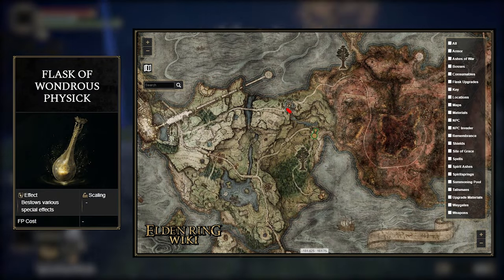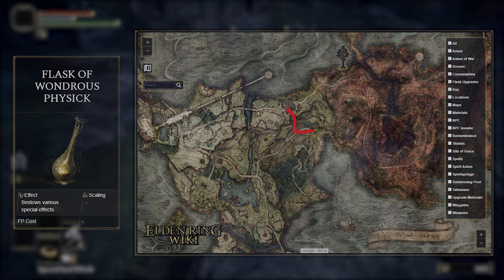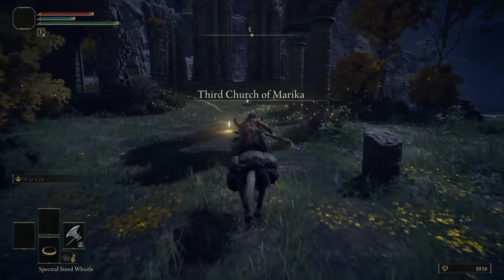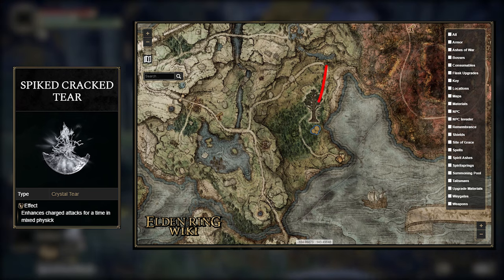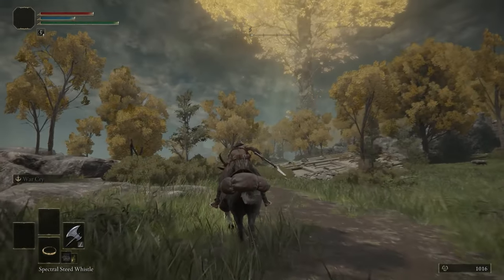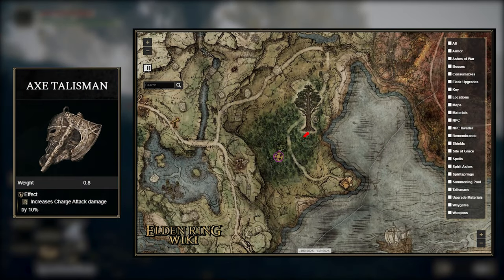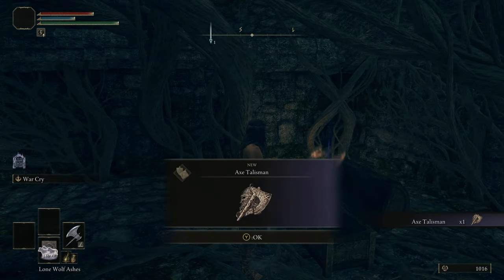Next item is the Flask. Head back towards Limgrave — if you rested at every Site of Grace along the way, you can TP to the Summonwater Village Outskirts and make your way down the cliff. Look for ledges sticking out and you can make your way down with them. With this, we can now grab the Spiked Cracked Tear, which is just south of the church. You'll find the tear on an altar next to the Minor Erdtree. Just across from us is the Axe Talisman — it'll be underground in the Mistwood Ruins. There's also a massive bear I wouldn't recommend fighting; he's optional so you can go back anytime.